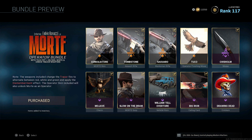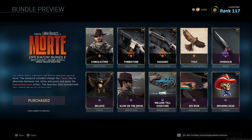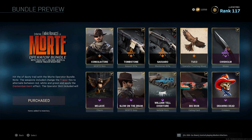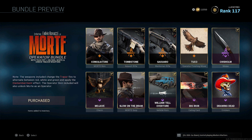The first thing we get is the Morte Operator Bundle completely unlocked now within Call of Duty Modern Warfare. The first skin we get from Morte is the Conciliator. Then we have an assault rifle, the M4A1, which is called Tombstone, which has Tracer Pack on it — which is definitely very cool. We're going to be taking a look at it in-game along with the finishing moves.